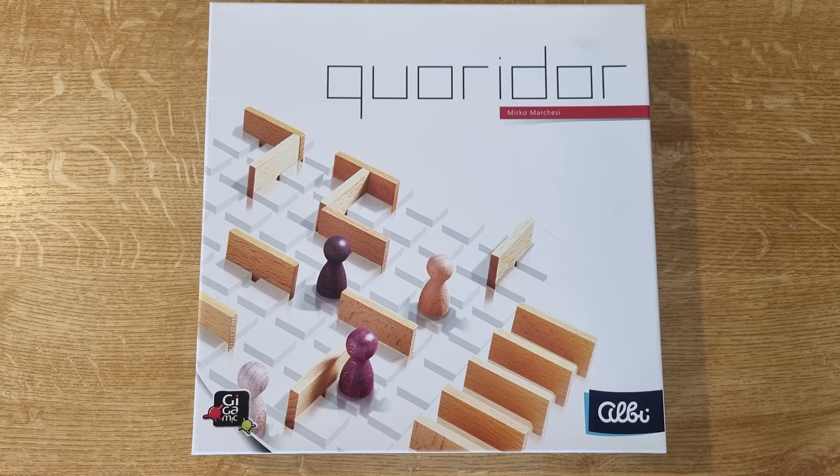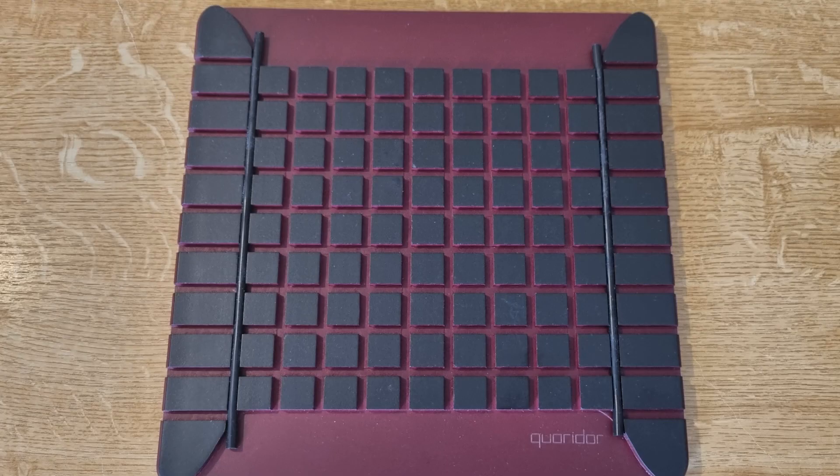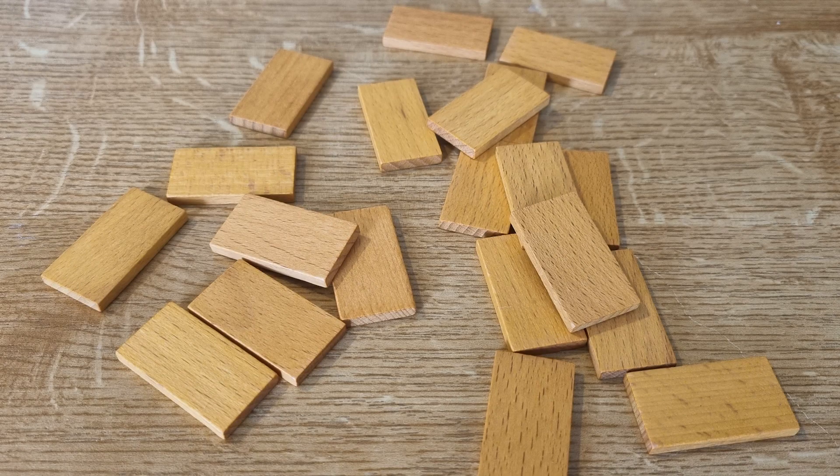Now let's take a look at what's inside the box. There's the board, four pawns, and 20 boards.